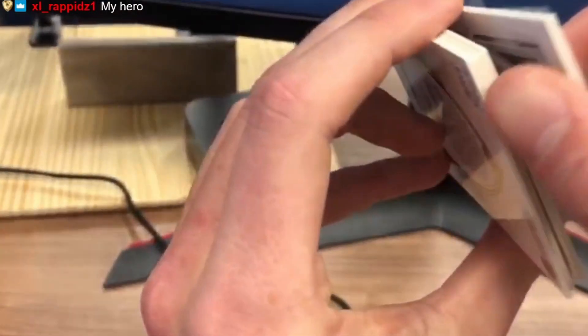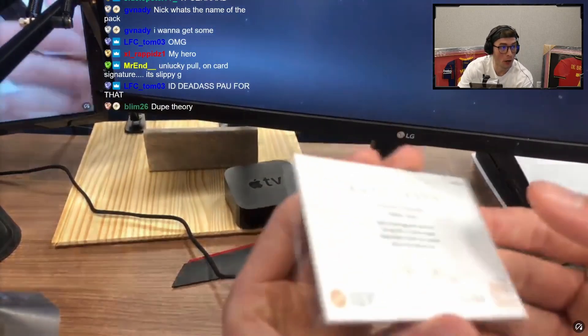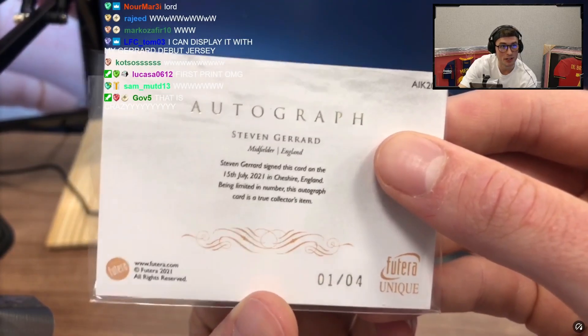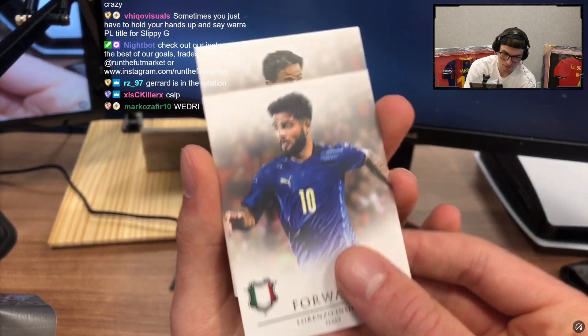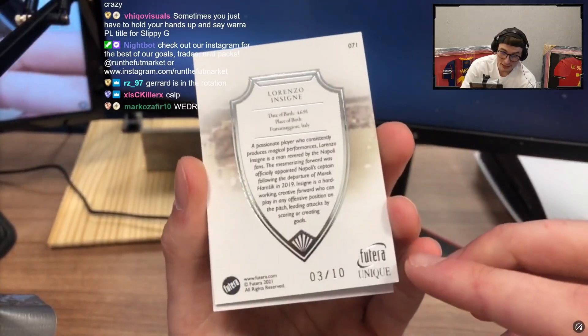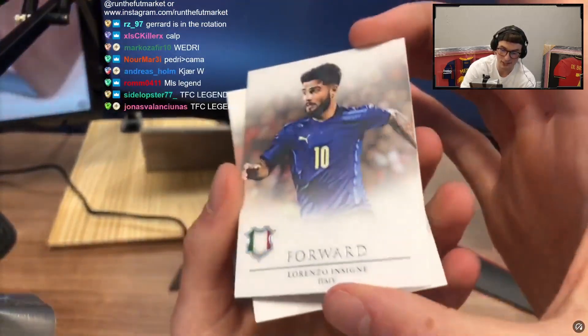I gotta treat this one nicely — what's it out of? No way chat — it's out of four! One of four! Stevie G signed this card on July 15th. Chat, look at this info here. This is like the craziest opening ever. And Sane who — three of ten. A passionate player who consistently produces magical performances. Wow, three of ten, that's so crazy!